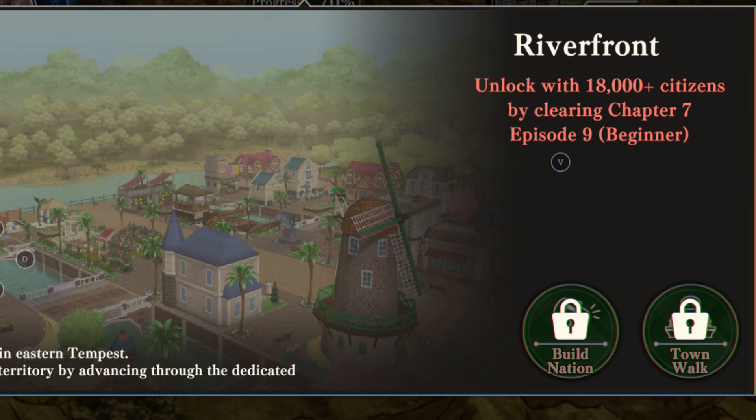The Kingdom of Ingracia brings a lot of gameplay changes — it brings you the foreign trade function, brings you access to Valor Cup, and it requires a 12,800 citizen count and clearing Chapter 9, Episode 14 on Beginner difficulty. This is one of the most impactful unlocks in the game. It gives you access to talking to all the different kids, plus Yuki in the area. Foreign trade has some really good stuff — Gold Hammers, the new Crystal Hammer might be in there, and the new Sublime stuff for the Super Awakening. Valor Cup is important for Crystal income and just more content.